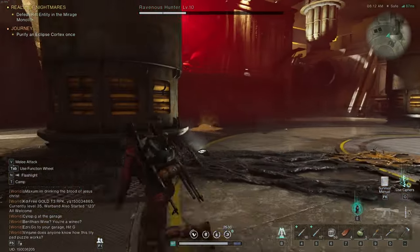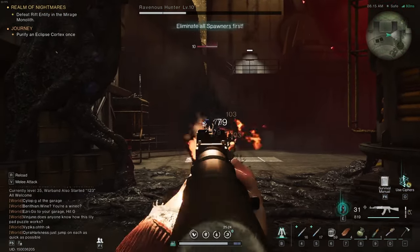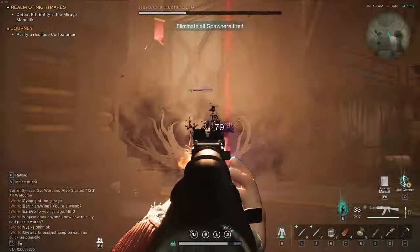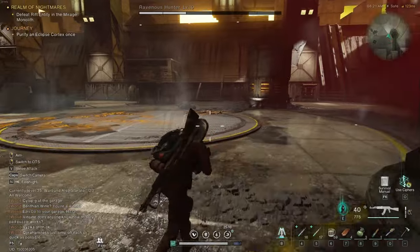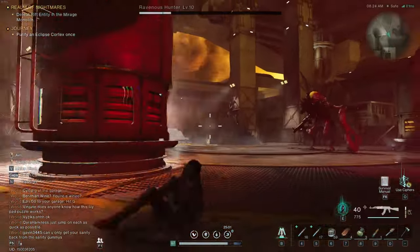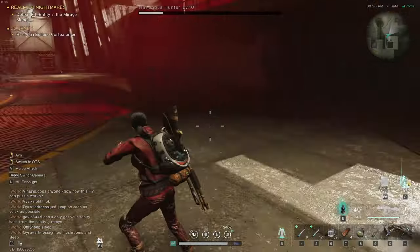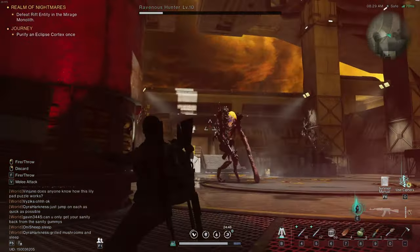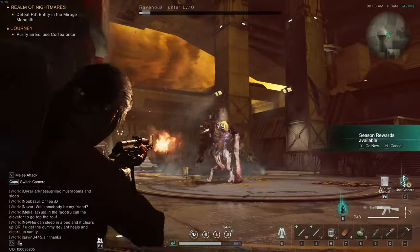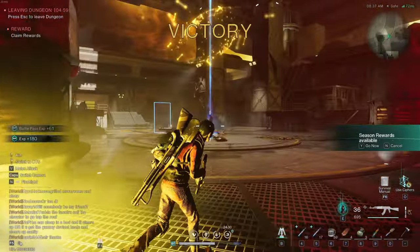When he goes immune again, repeat the same thing — run to either side, stay between the pillar and him so he can't hit you with missiles. Take out the spawner on one side, then run to the other side and take out that one too. He'll come back — grab the gatling gun again. Now he also has a rocket launcher, so be careful of rockets. Just hide behind these pillars or crates anytime he's doing his gatling gun or rocket burst, and there you have it — a pretty quick and simple fight.